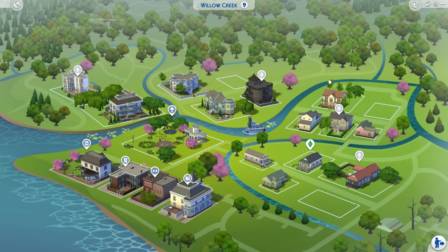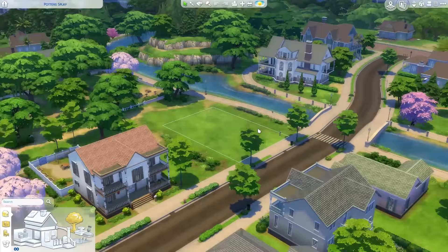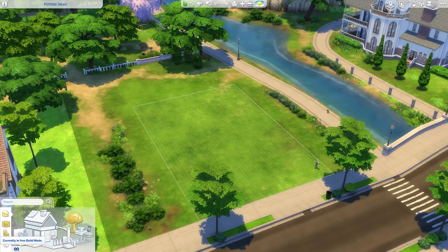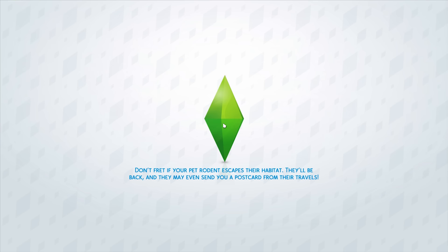Essentially you can edit any lot here in free build mode once you are in Manage Worlds, or Edit Worlds, whatever it's called. So here we can go to an empty lot — if we click on that, you get a little option here to build on it. And right here where your household funds would normally be, you can see it says 'currently in free build mode' and you have a little infinity symbol.